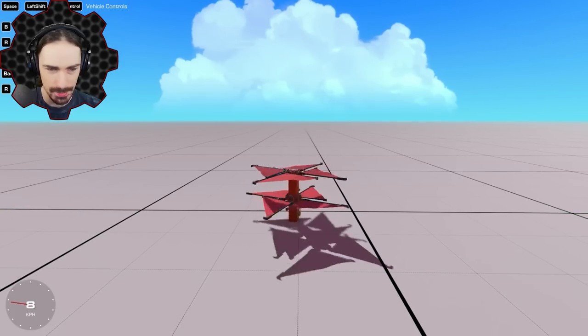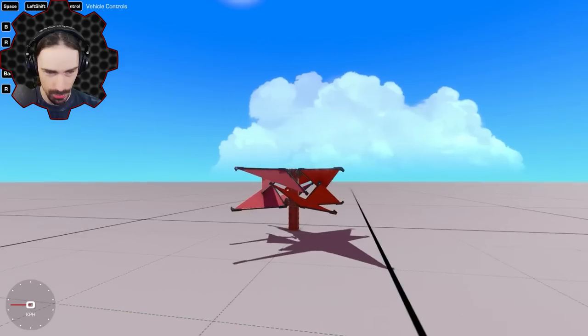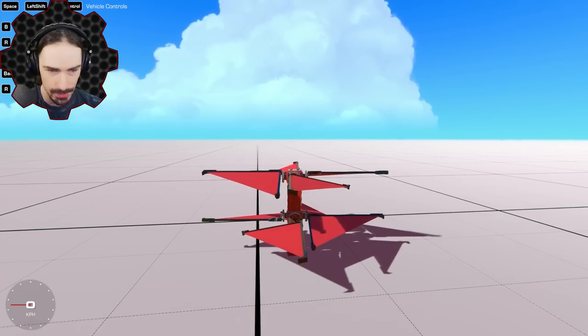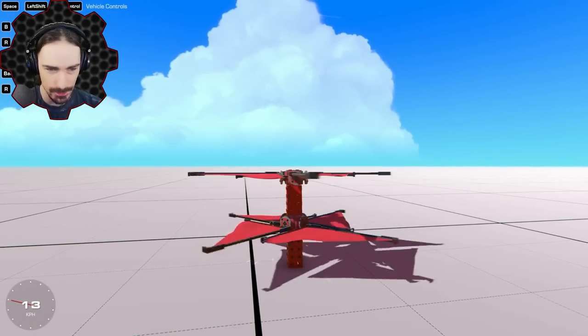I hope you can see what the plan is here. When I press this, they go in opposite directions — oh that looks so cool, I like that design! I have to reverse all of these ones. There we go — now they will all angle to catch the wind as I control it. Let's see how this feels.